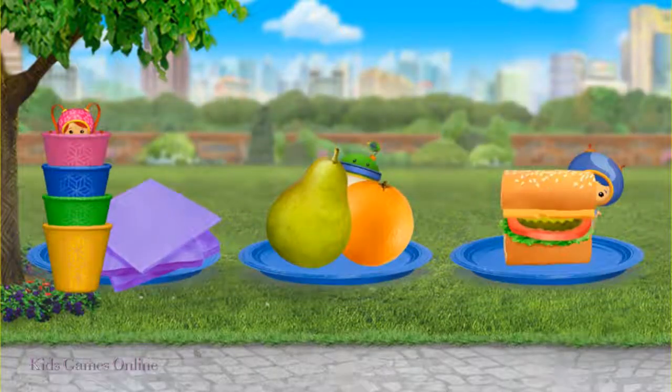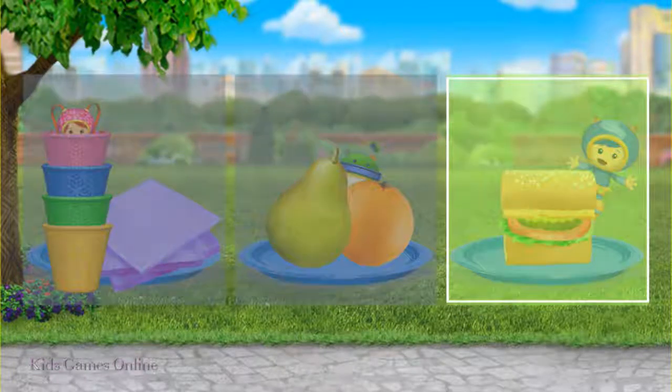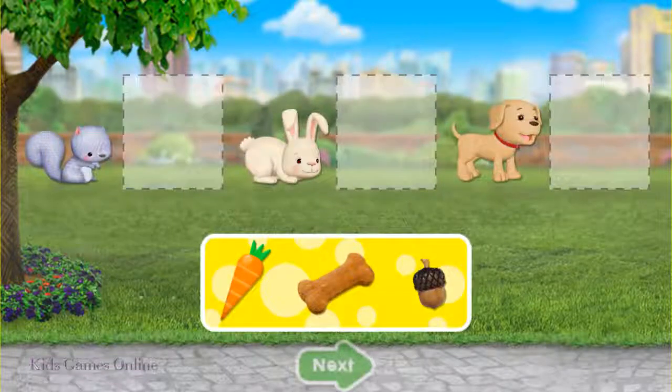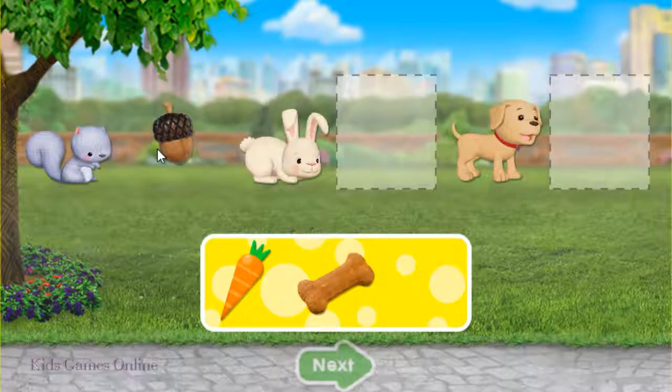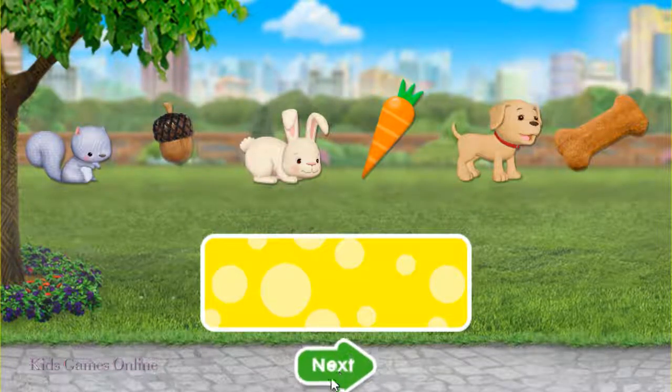It's picnic time! But where's Geo? Tap on him! Super! You found Geo! Now let's feed each animal their favorite snack. Drag the food beside them, then tap the green arrow. Awesome! You did it!